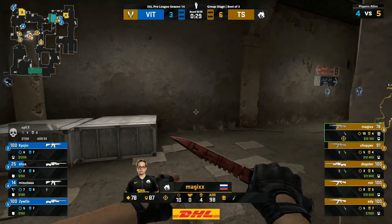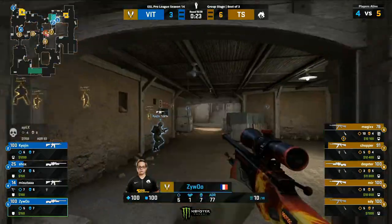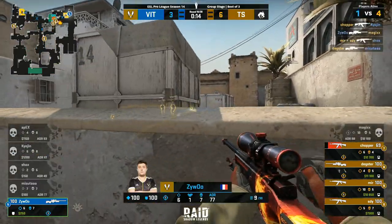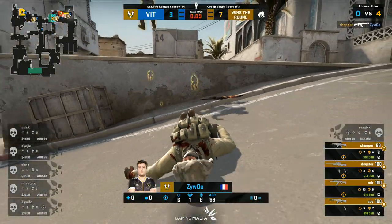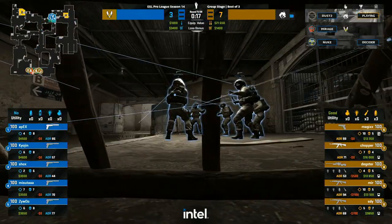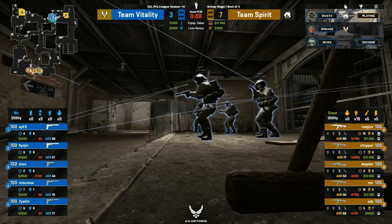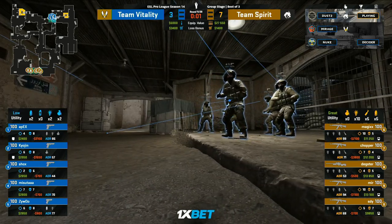Bamboozled me a little bit — not heading towards B at all. They make a very late change of heart and with 20 seconds on the clock the utility starts to come in towards this A site — it's like The Price is Right, come on down. However, Zywoo is hoping to beat them to that prize. Only one found so far, needs more but can't do it — left alone in the site, his teammates just couldn't put up anything. Team Spirit looking super sick so far in this T half.